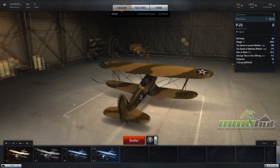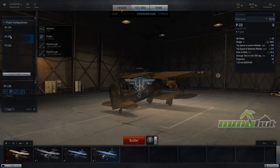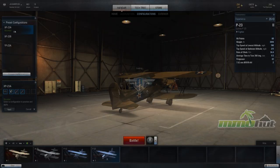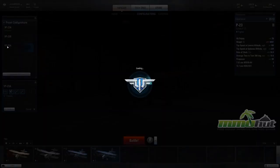So just like World of Tanks, you start off in the hangar. Right off the bat you have three tier one planes to choose from: a USSR plane, a German plane, and a USA plane. I've got four because I researched and unlocked my tier two plane, which is the P-23. The preset configurations here are basically bundled upgrade packages for each one of the aircraft.